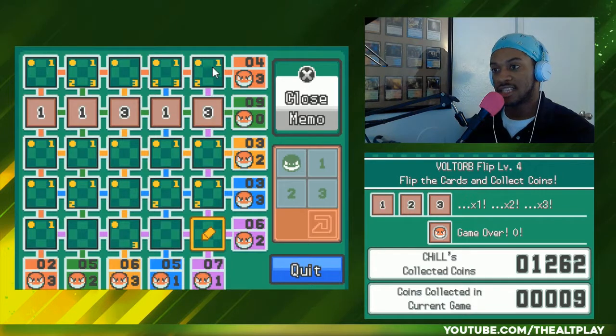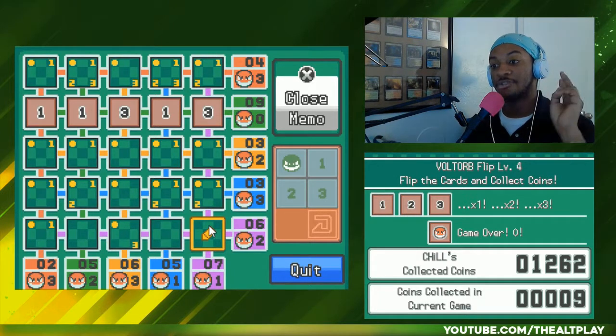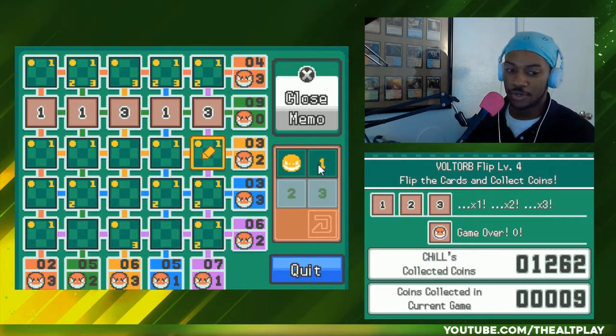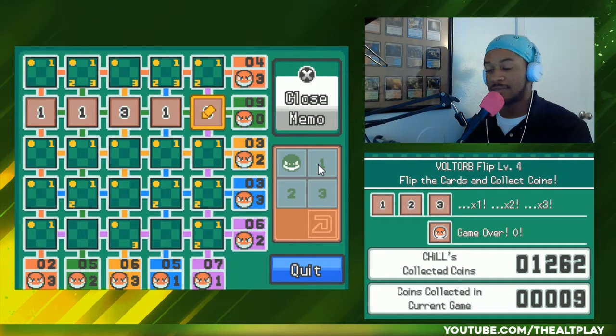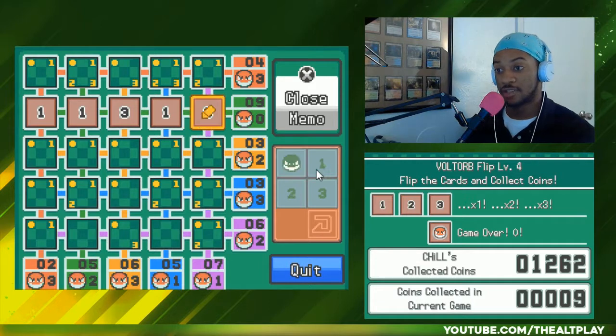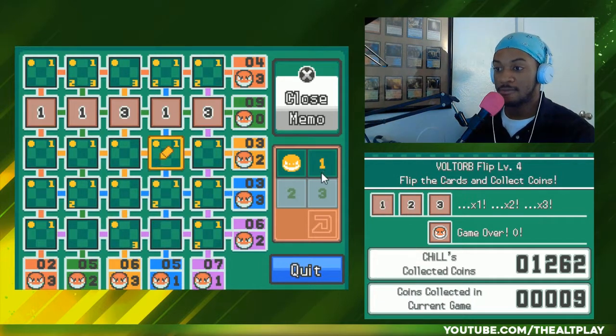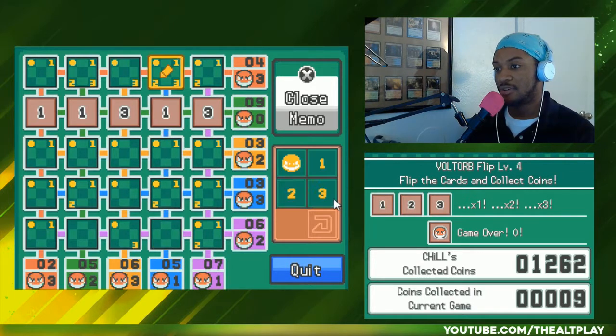If this is a two — that's five, and another two is seven. There are no more twos, so in this column there's one Voltorb, one two, and the rest are ones. I'll mark this: one of these is the two, there's a Voltorb, and the rest are ones.